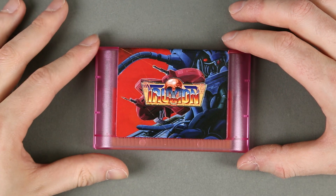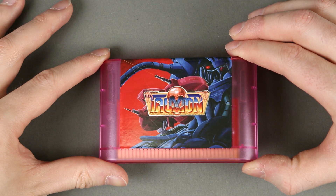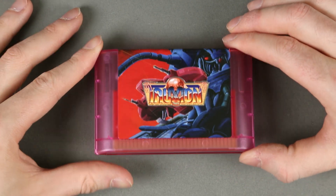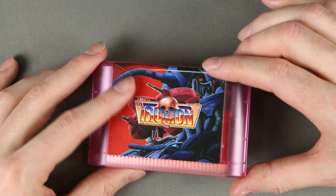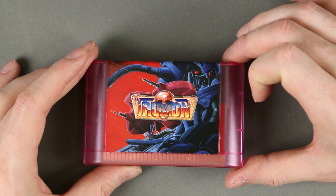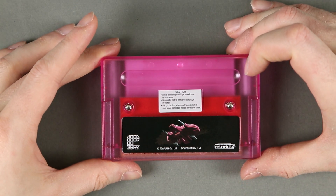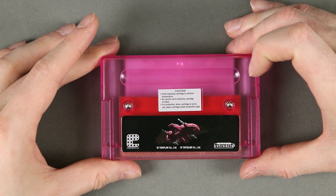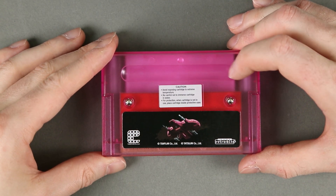One more look at the cartridge — I notice it has a kind of embossed logo inside the plastic of the case, with a protective layer above it. It's a nice effect. On the back there are the usual cautions about cartridges, and another illustration of the player's ship.